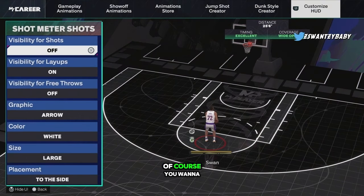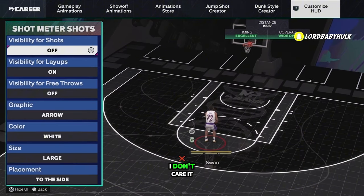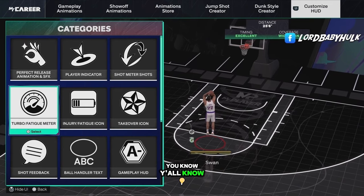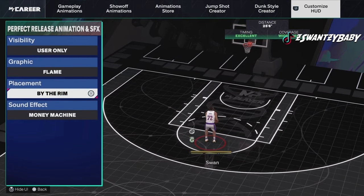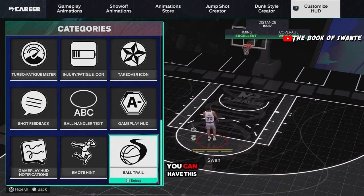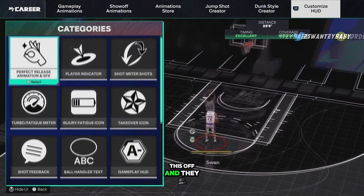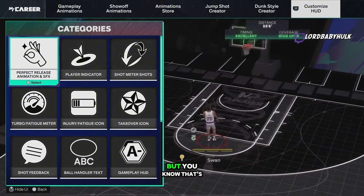Of course, turn off your shot meter — you get a 20% boost to your green window. Way easier to shoot without it, just do it. Also, in previous 2Ks, having all the visual effects on or off mattered. You can turn off a lot of things — green release animations, ball trails. Some people believe those add latency to your player. A lot of people shoot way better without ball trails. You can turn off the feedback too. Some people have it off and say they shoot better. If you're lagging or delayed, test it out and see if it helps.